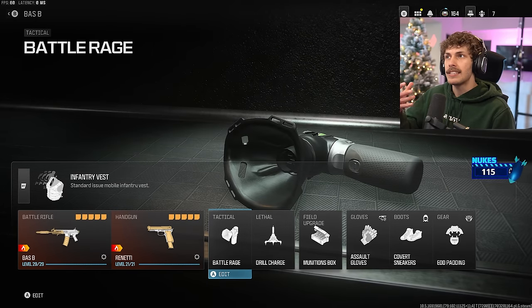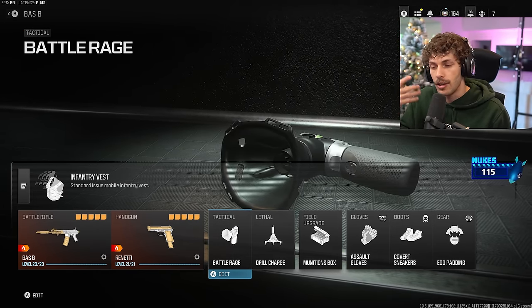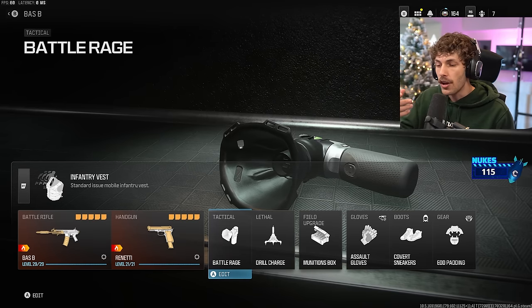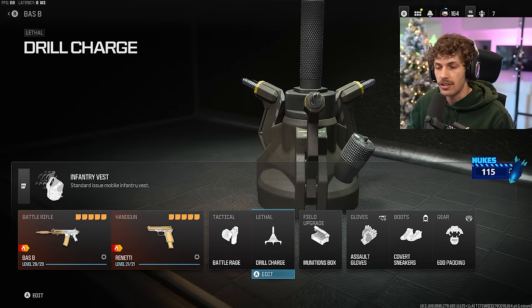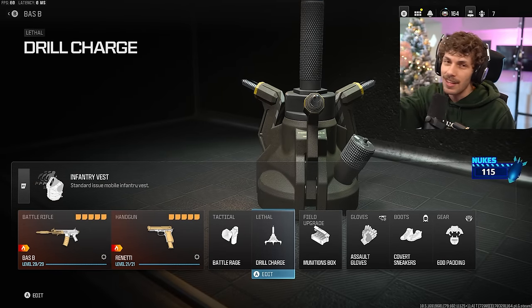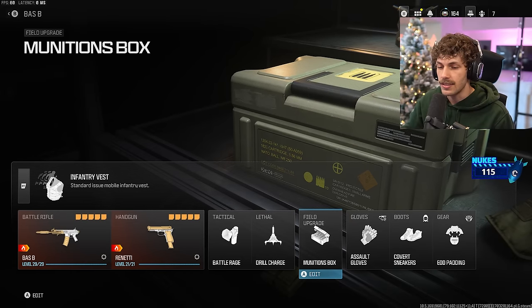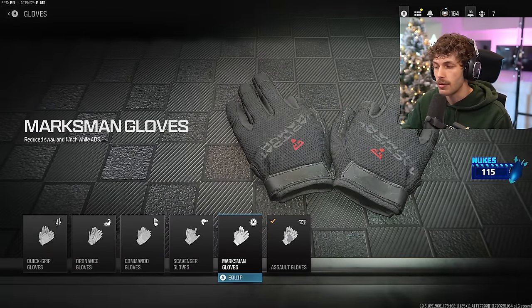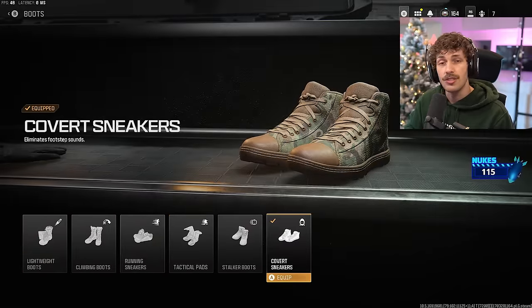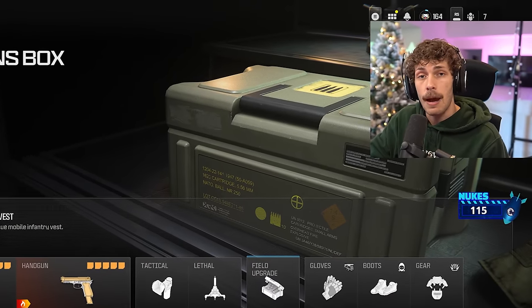Got the Battle Rage — it makes you immune to enemy flashes and regenerates your health quicker, allowing you to play very aggressive. Dual Charge just in case enemies are camping behind cover — throw it on them and it goes through cover and blows up the room. Munitions Box since I'm going to be getting a lot of streaks with this aggressive build. Assault gloves, Marksman gloves are also good. Covert sneakers so they don't hear my footsteps. EOD so I don't have to worry about grenades — and that's going to wrap it up.